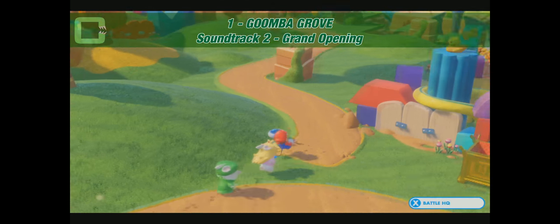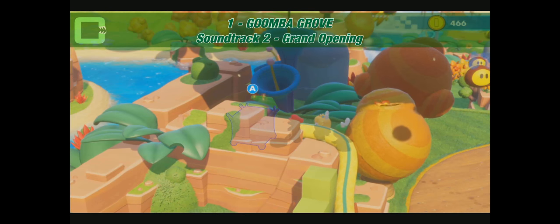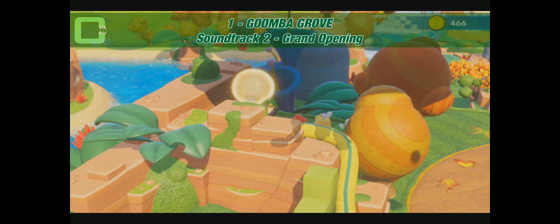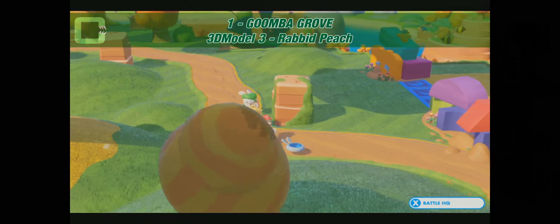We continue. There should be another one here — the coin gives it away. Here's another chest right at that blue flower. And it's a soundtrack.